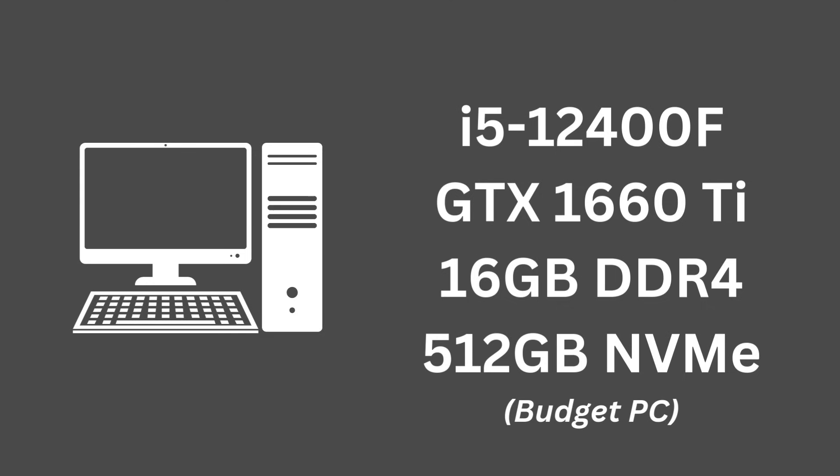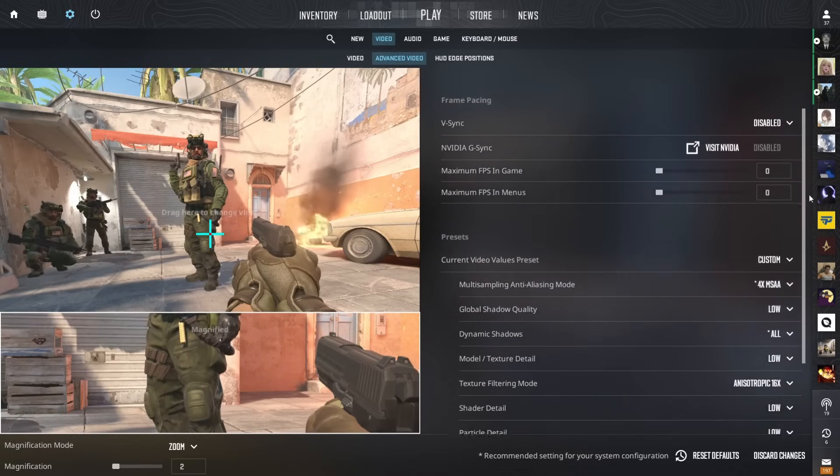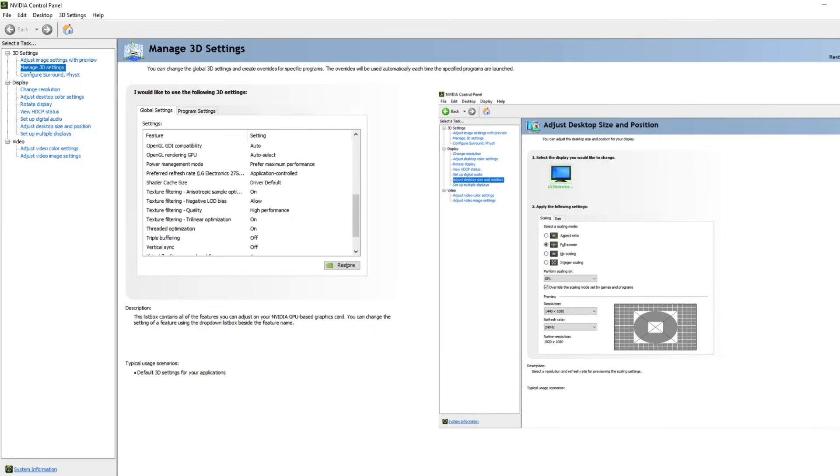Here's my system specification — it's a budget range PC — and these are the video settings I used to benchmark at 1440 by 1080, which is a middle ground for 4:3 and native resolution. To benchmark, I used the CS2 FPS benchmark map, and I did not change a single setting except the Nvidia settings across all OS versions.